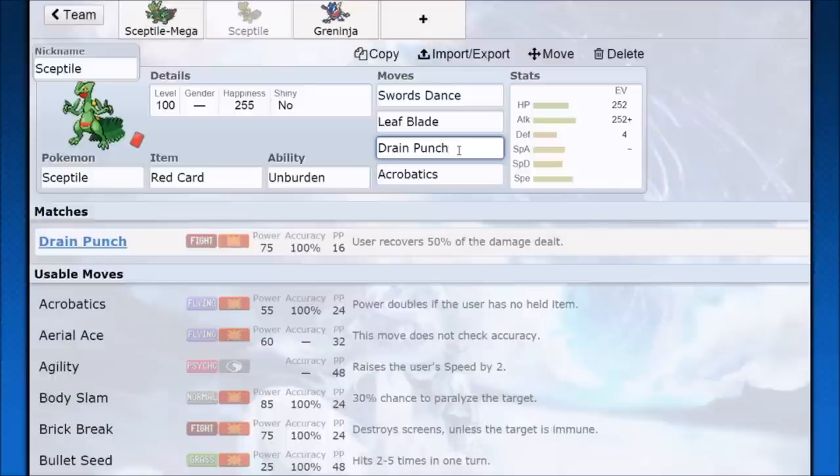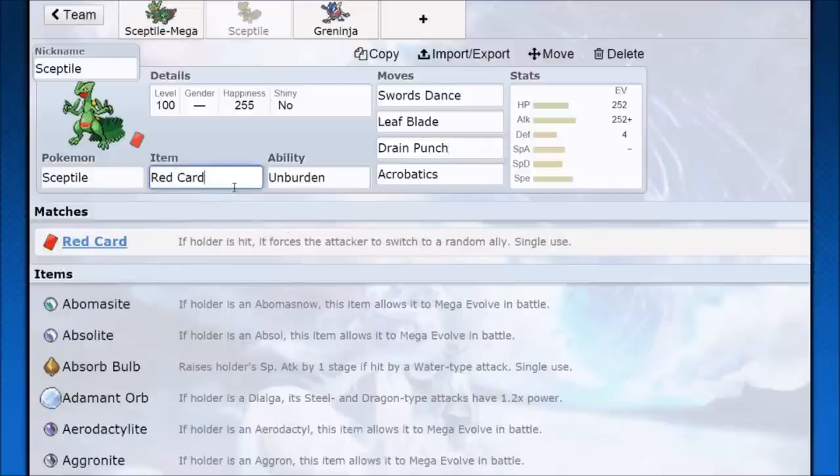The reason I have Red Card here is because you expect to take that first hit, get the Unburden going, and Red Card is one of the best Unburden procs in the game. The holder is hit and forces the attacker to switch with a random ally, which could also put you in a great position — they might be forced to bring in something unfavorable and either sacrifice that Pokémon or be stuck in a bad spot.